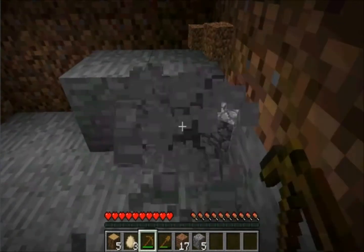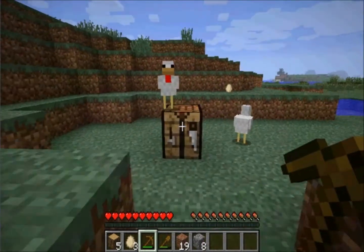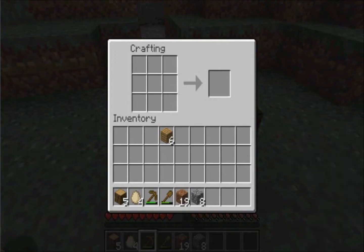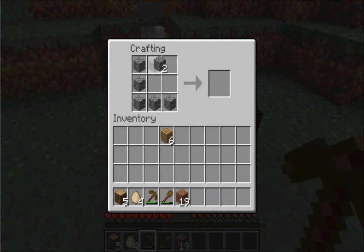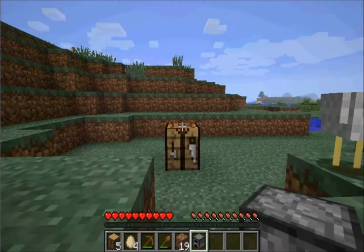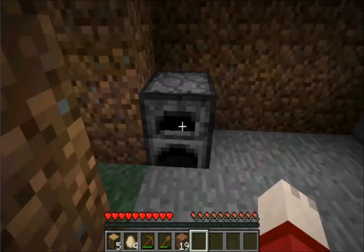I'll just hollow this out quickly. We now have eight pieces of cobblestone — cobblestone is what you get from mining stone. Take this and make a box shape with your cobblestone, and that will give you a furnace. A furnace is good for cooking food, cooking raw materials, and so on. Right-click to place it on the ground.